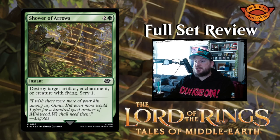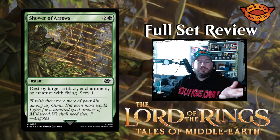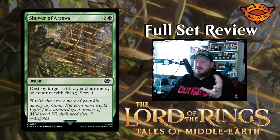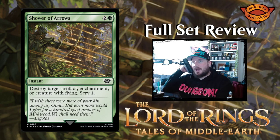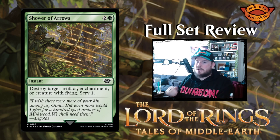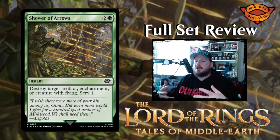Next up is Shower of Arrows — two and a green for an instant. Destroy target artifact, enchantment, or creature with flying, and scry one. This is like Deadly Canopy or a similar card — three mana, kill something with flying or destroy an enchantment or artifact, and now they've added scry one. Shower of Arrows is the latest iteration of that effect, and I like that it hits artifacts and enchantments too.